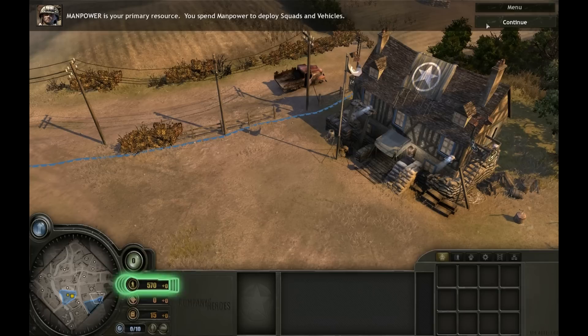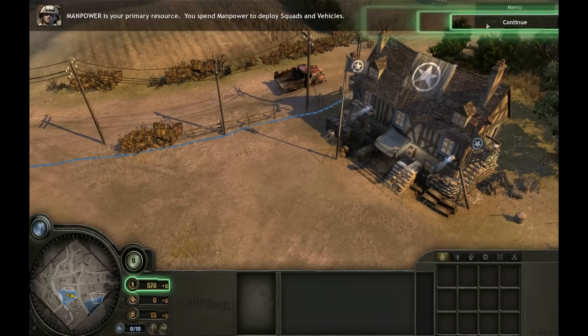There are three types of resources in Company of Heroes: Manpower, Munitions, and Fuel. Manpower is your primary resource. You spend manpower to deploy squads and vehicles.